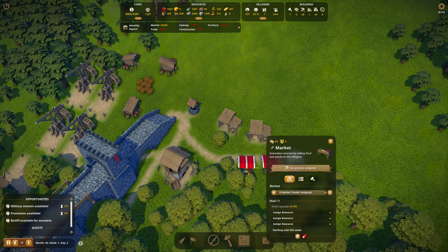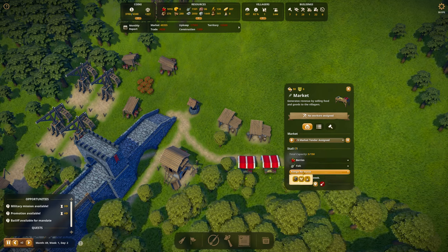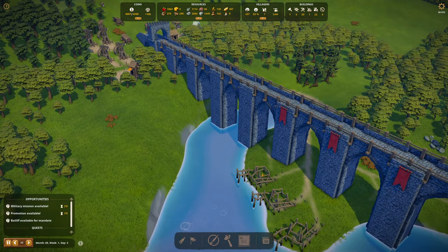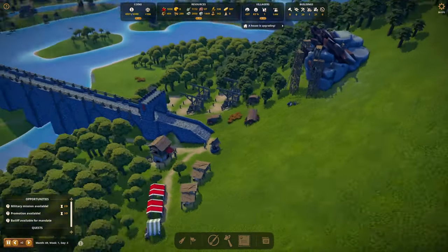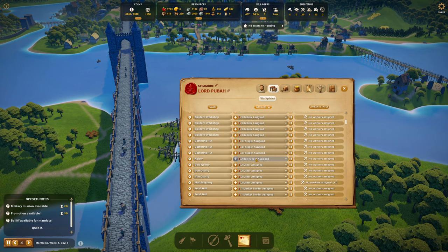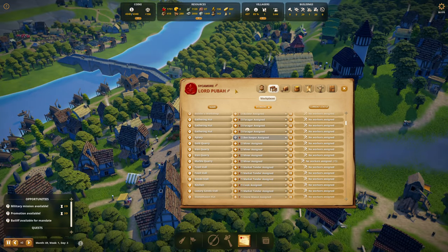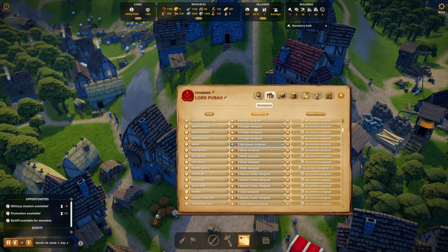You're going to sell berries, you're going to sell fish, and you're going to sell clothing. We only got one unemployed, so just relax — let's put that one person in somewhere else. What do we got? We still have two more beekeepers we need. The gold quarry — we could make more gold, we don't really need it. We have this food stall. We could assign a cook — good grief, we can't assign a cook.